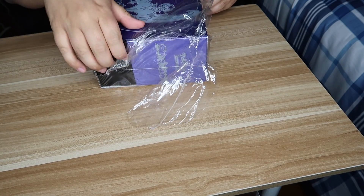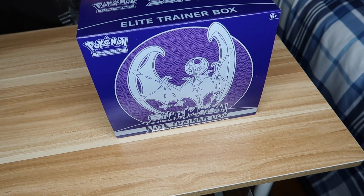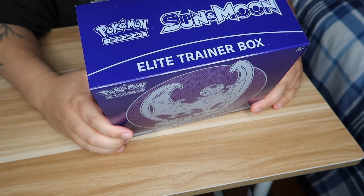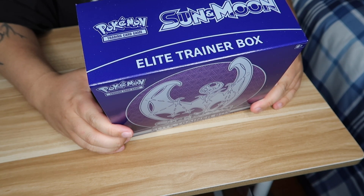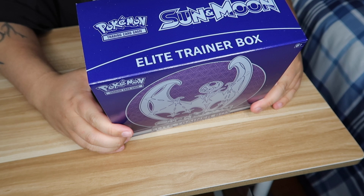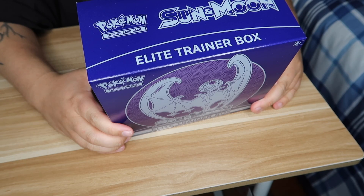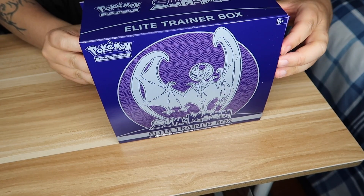In this box you get eight Pokemon TCG Sun and Moon booster packs, 65 card sleeves featuring Solgaleo or Lunala, 45 Pokemon TCG energy cards, a player's guide to the Sun and Moon expansion, six damage counter dice, one competition-legal coin flip die, two acrylic condition markers, one acrylic GX marker, a collector's box with four dividers to keep it organized, and a code card for the Pokemon Trading Card Game Online, which I'll give to you guys since I don't use the codes.